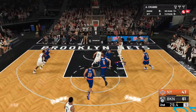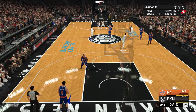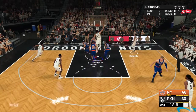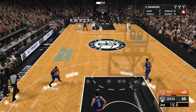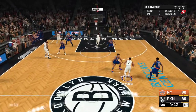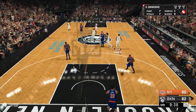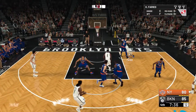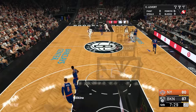Larry Nance cocks it back for a huge slam — the assist goes to Dinwoody. Then Dinwoody hits a three! Back-to-back alley-oops to Larry Nance, the second one a windmill. Look at Dinwoody sneaking in the crafty layup. Then a good look by Farid to Levert for the layup, pushing the lead back up to seven.